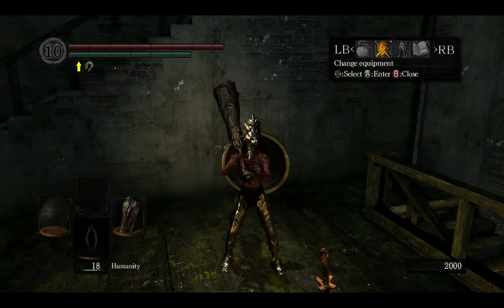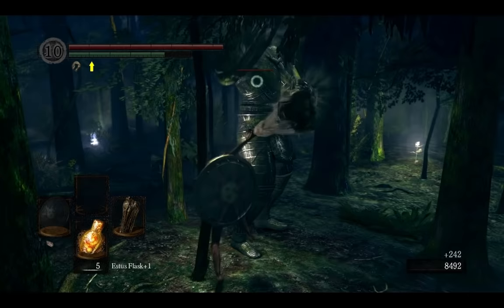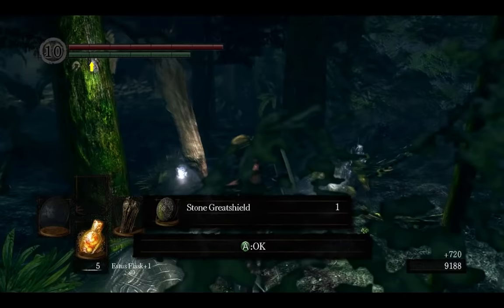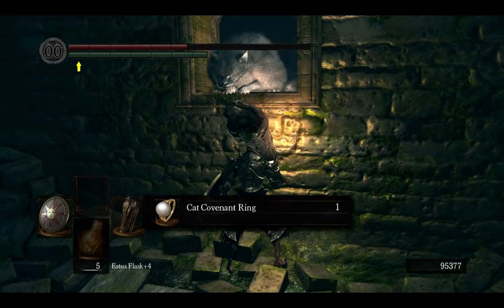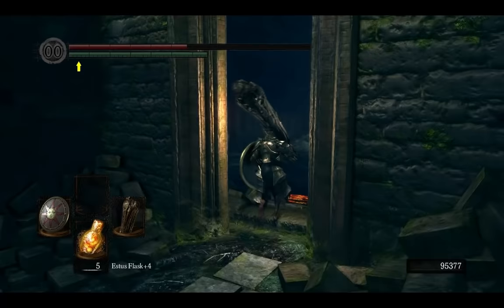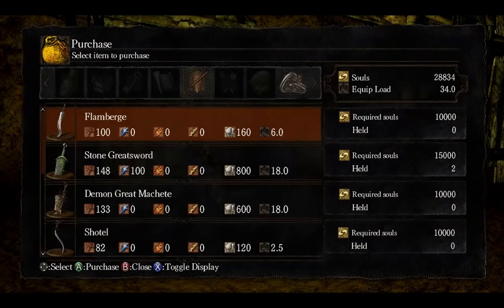Let's begin with farming Stone Great Shield and Great Sword from Stone Knights in Darkroot Forest. You can find them in the area in front of the Moonlight Butterfly boss fight — these are rather common drops and it shouldn't take too long. If you're having problems getting the Stone Great Sword, you can alternatively join the Forest Hunter Covenant, talk to Shiva near the cat, then find him again in Blighttown near the big wooden elevators and simply buy the sword from him.